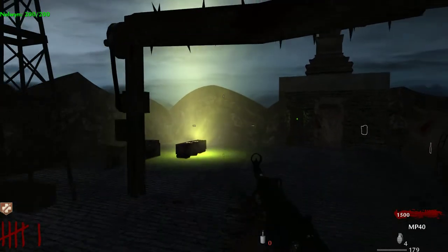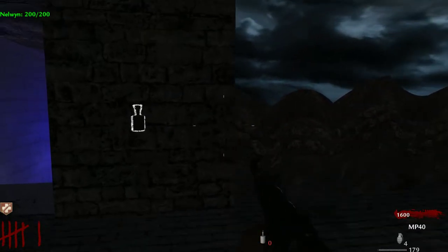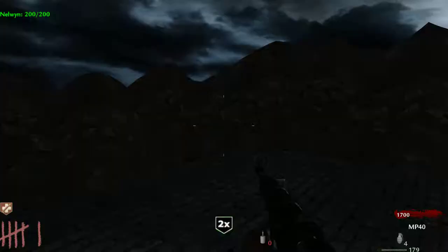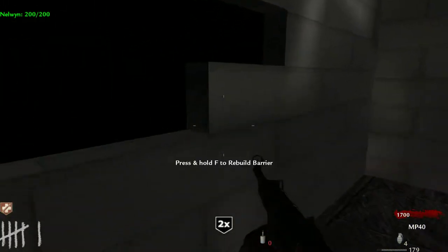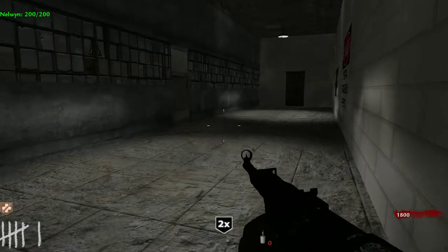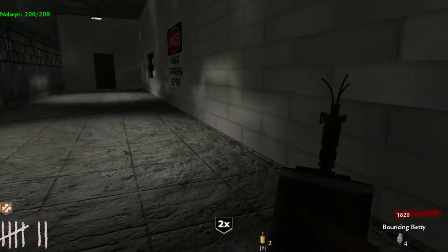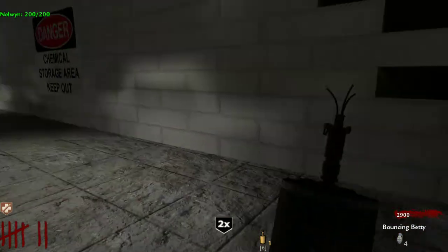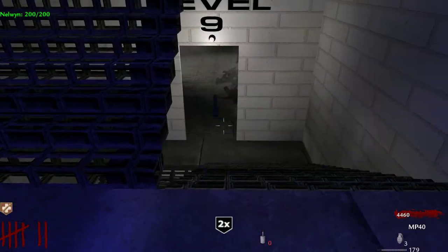I'm just gonna skip the box for now and buy the PPSH for $4000 next time, because I need to get some better guns. This DP-28 is terrible - it's almost as bad as a sniper, unless you get the upgraded sniper which they call the Penetrator. These bouncing Betties will kill a lot of zombies too. Got like a thousand points for that - it's insane. Well, it is double points too, but still huge points.